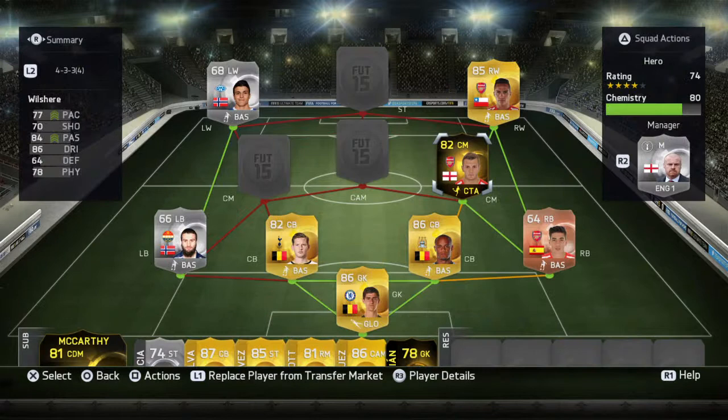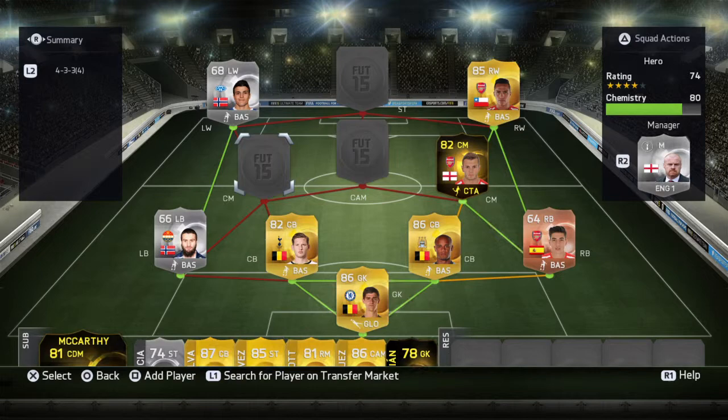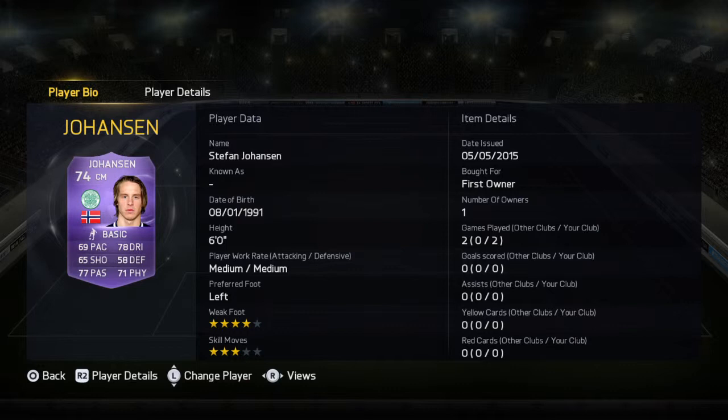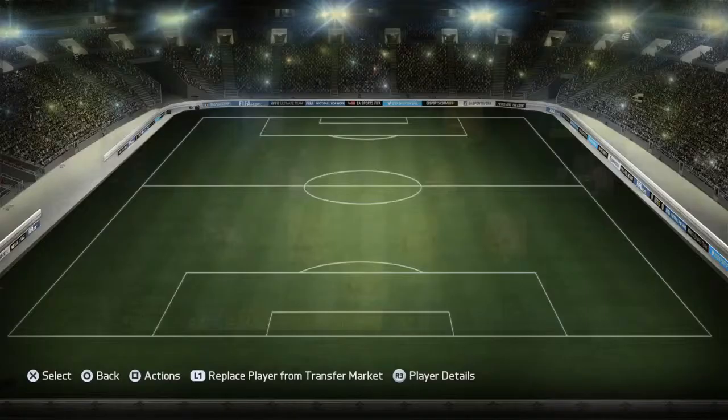Now we go on to our three hero cards. The first hero card is Johansson — a Celtic player. I packed him as the first one I packed. He's actually got really nice stats and he's going to be in the team of the season most consistent as well, so I'll have another decent card. He's got really good free kicks.